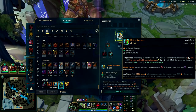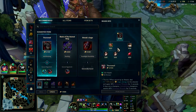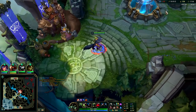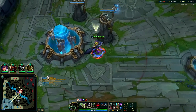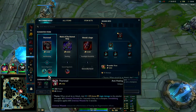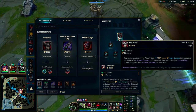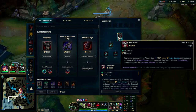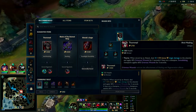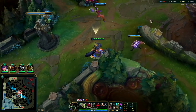Their most fed characters are their ADs — Trist and Aatrox. We'll go Thornmail next. Thornmail is really really good — it stops people from healing off you on Warwick. You have your R to apply a 60% heal cut. On Bramble and Thornmail, if they are just autoing you, it's only 40% heal cut — so they're going to heal 100 per hit, now they're only healing 60. But if you hard CC them, then they're at 60% heal cut for 3 seconds, which is really nice.